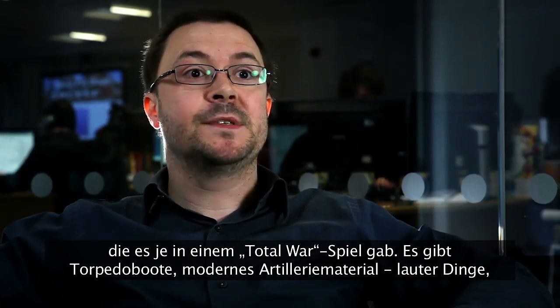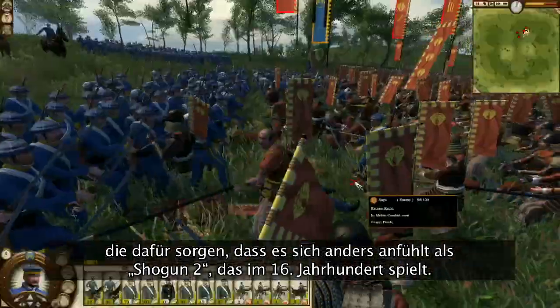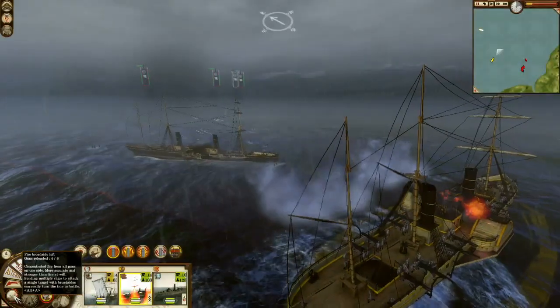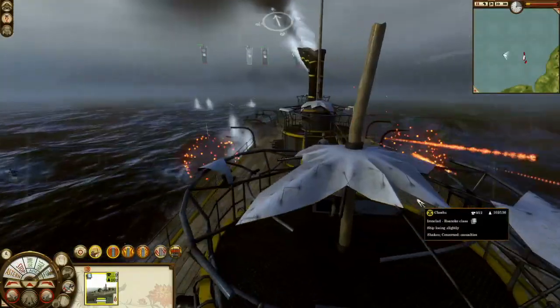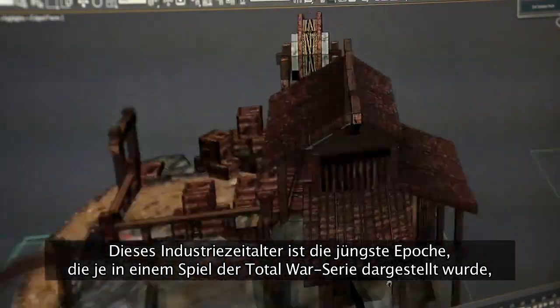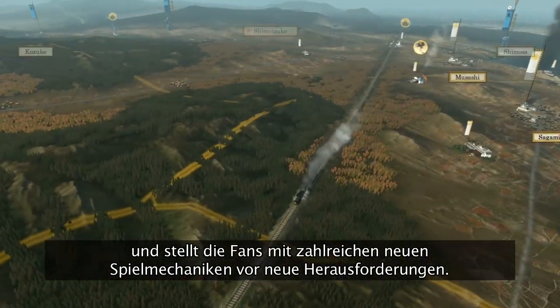It's the late 19th century, which means it's got some of the most advanced technology seen in a Total War game. So you've got torpedo ships, off-field artillery — all that kind of stuff that actually makes it feel quite different from Shogun 2, which is set in the 16th century. This industrial age is the most recent period ever covered in a Total War game, offering new game mechanics to please and challenge fans.